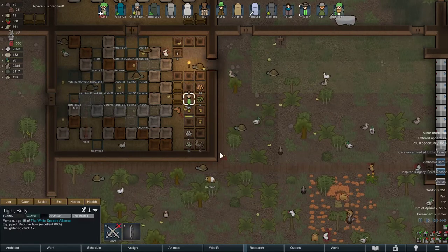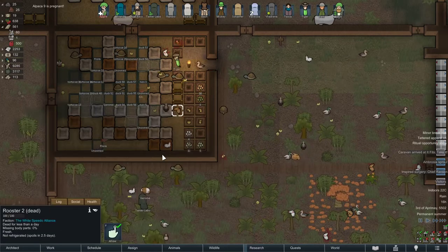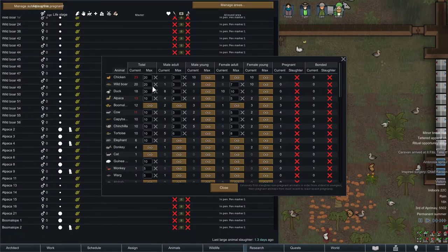What is she doing? Slaughtering a chick? Did he just kill a rooster? How many roosters am I allowing? Three. Yeah, that's good. Because if you have too many roosters, they will procreate too fast, and that's what happened.